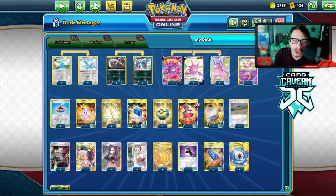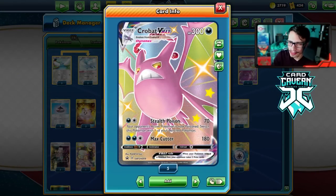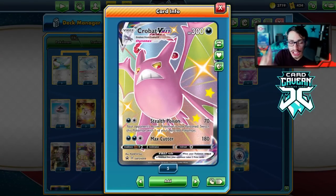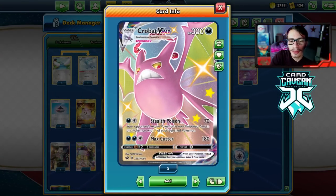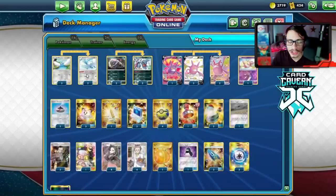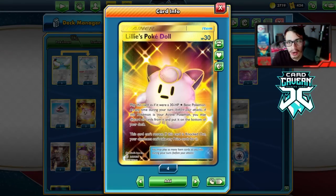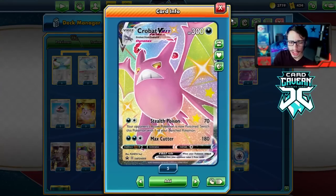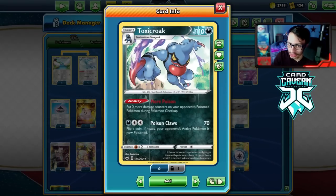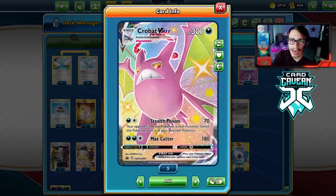Welcome back to a new PTCGO video. Today we're looking at the Crobat VMAX deck. Crobat's attack Stealth Poison lets you hit and run for two energy, doing 70 damage while poisoning the active Pokemon and switching it with a benched one. We can switch into Altaria with Miraculous Charm, making it immune to V's and GX's, or go into Lillie's Poké Doll so they can't take a prize. We can add more poison damage with Toxicroak's More Poison ability.